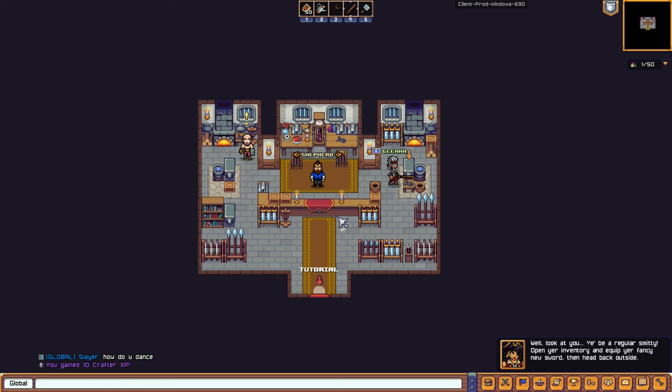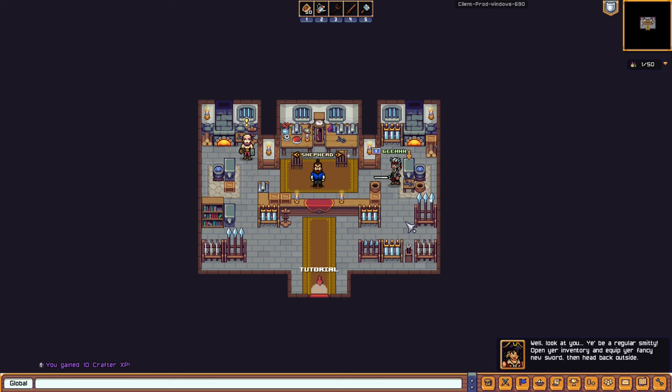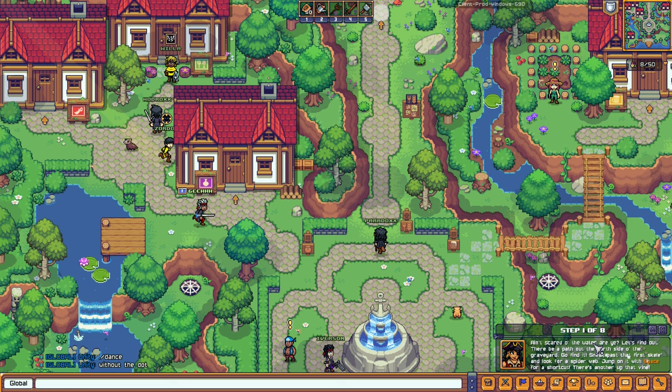According to the NPC, we need to equip the bone sword. Let's equip it. The bone sword design blueprint didn't get consumed. Now we've got a bone sword — we should be stronger. Let's head outside. According to the tutorial, we need to go back to the cemetery, and there's ship combat incoming.